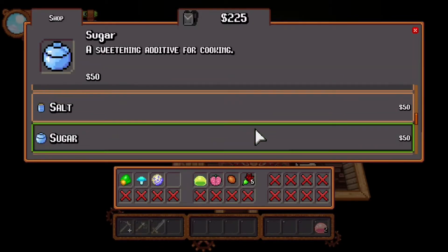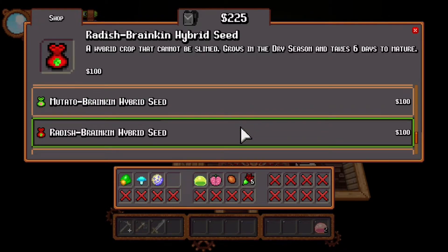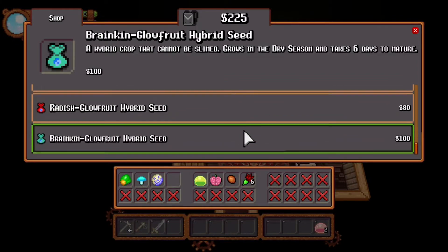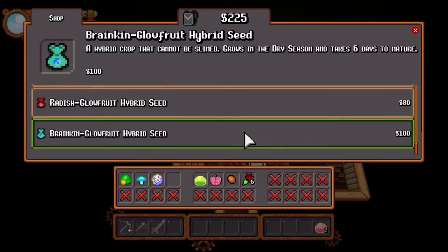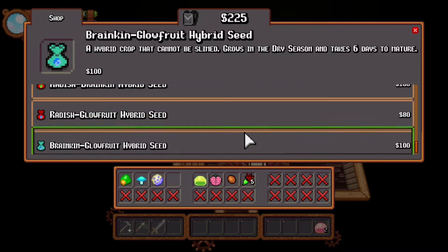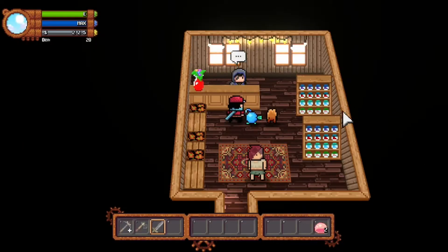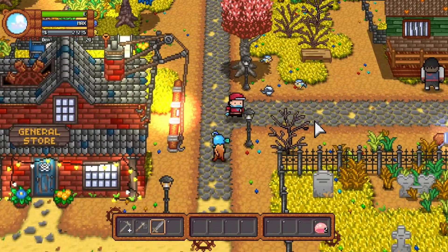Let's see what we got: glow fruit, salt — no. Okay, so we have mutato radish, mutato brain kin, and radish brain kin. Radish glow fruit brain kin. So I think that just leaves the mutato glow fruit hybrid. We have radish all three times, brain kin three times. So yeah, it's just the mutato glow fruit hybrid we're missing. We'll hold on to the mutato seed and try to get a glow fruit soon.